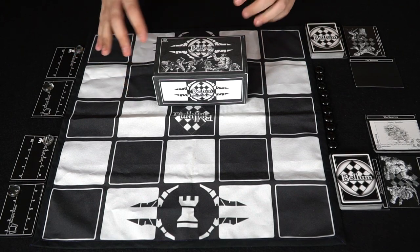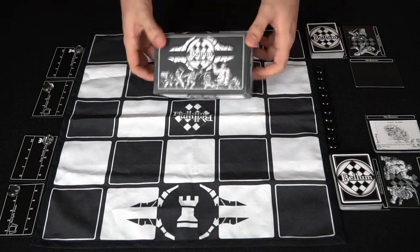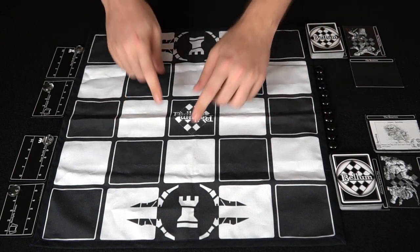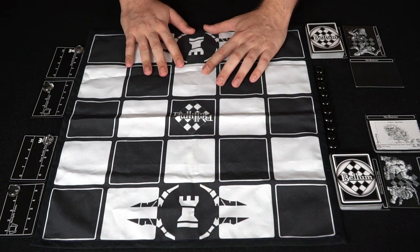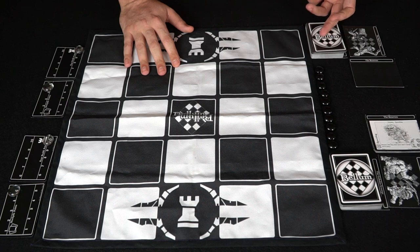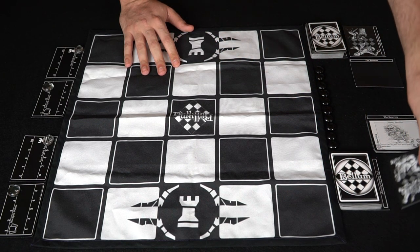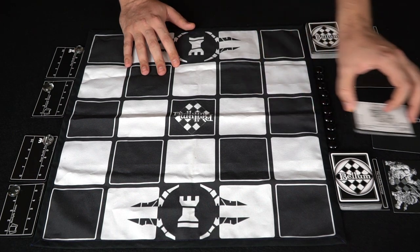Let me show you what the contents are. So here we have Bellum of Mutants and Men and everything you're going to be getting in the game. First you're going to be getting a box — this is a production prototype copy so things are subject to change. This is a 5x5 grid and of course the two keeps, one for each side, which is the spawning point for each of the different armies. You're also going to be getting two separate decks, one for the goblos and one for the sapien army, cards for your main deck and your discard area along with reserves, such as the goblos' ability to spawn spawnlings.